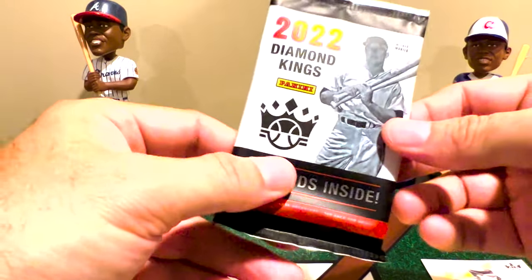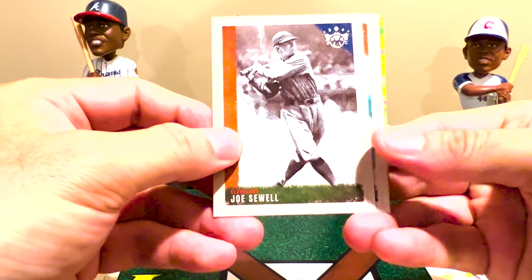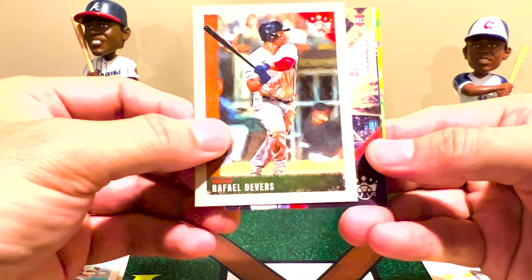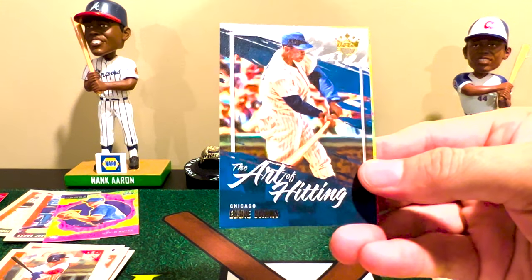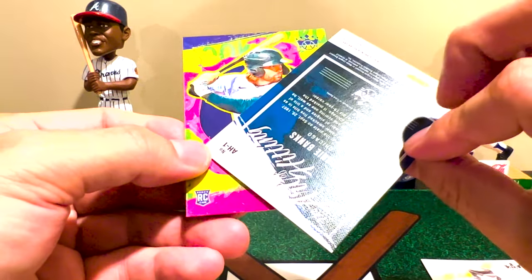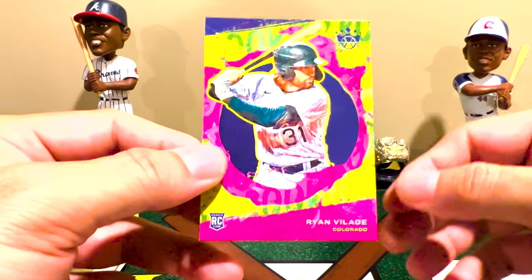Last pack — you're not guaranteed anything except the three artist proofs, and the frame card seems pretty common. There's Joel Sewell, Brandon Crawford, Rafi Devers, and a Level One rookie — Reed Detmers. Then an Art of Hitting card featuring Ernie Banks, which is a nice insert. We finish with a Level Two rookie — Ryan Velati, which is funny since I've already pulled his short print.